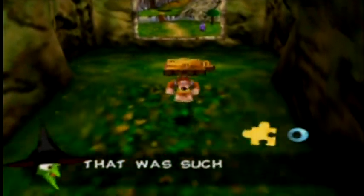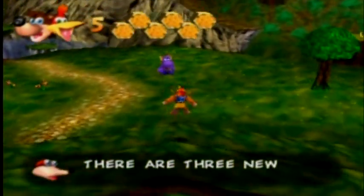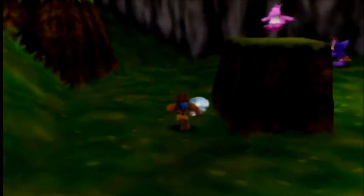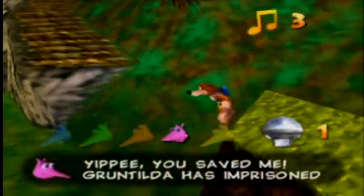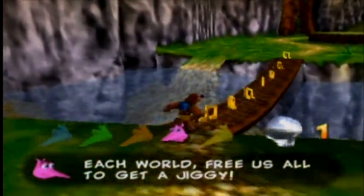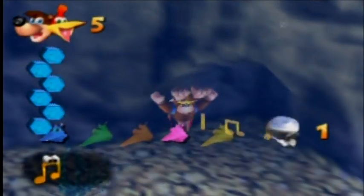And there's the door to Mumbo's Mountain — now we enter. Gruntilda is teasing us, but Gruntilda's infamous for her constant rhyming. There's a Mumbo token, used for Mumbo magic. And a Jinjo — Gruntilda has imprisoned five Jinjos on each world; free them all to get a Jiggy. On the menu they call the Jiggies 'Jigsaws,' but they're actually supposed to be called Jiggies — that's the actual name.